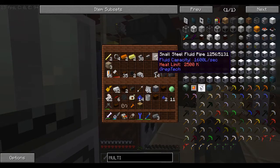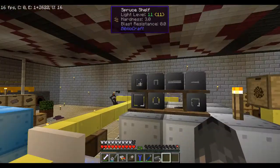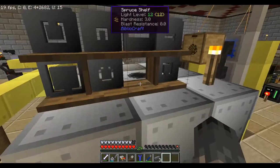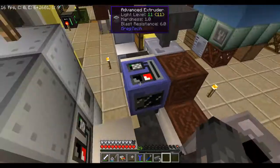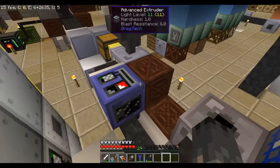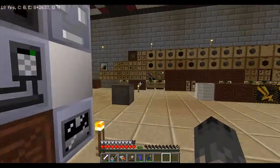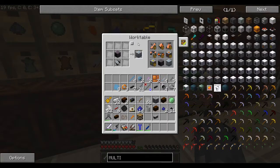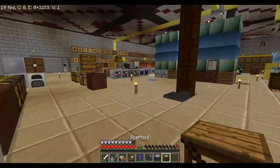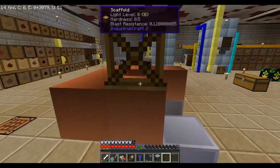I now need to make a regular pipe. Wait, I got — no, those are small. Do I have the regular pipe mold? Should be inside the machine. Regular pipe — so that's going to be that. Can I put this on the side of it? That does work.